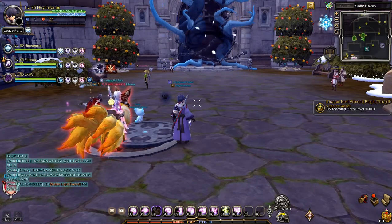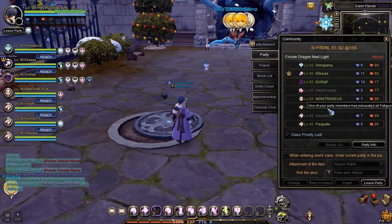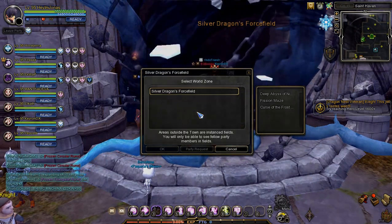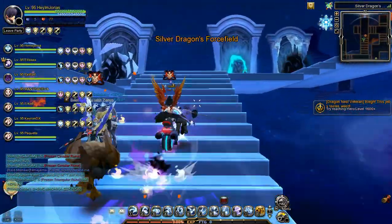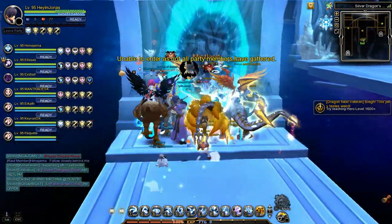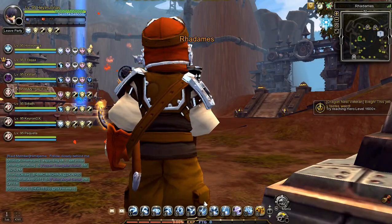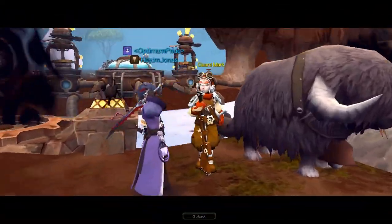Upon joining the party, you will have to wait until the party is full or ready. Now that the party is ready, you need to go to the silver dragon forcefield portal and go to Radams. Upon arriving at Radams, go and talk to Guard Mark to buy the frozen dragon nest light entry ticket.